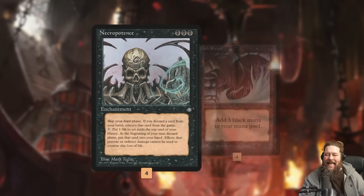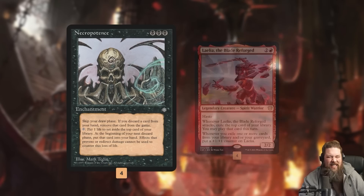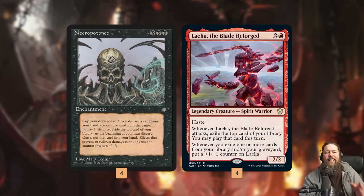The goal of our deck is to get down Necro as fast as possible. The way we kill with Necro isn't so much the cards it draws — although that does help — but it's with Layla the Blade Reforged, this three-drop 2/2 haster that has an ability where whenever we exile one or more cards from our library into our graveyard, we put a +1/+1 counter on it.